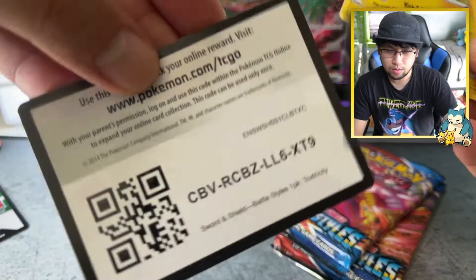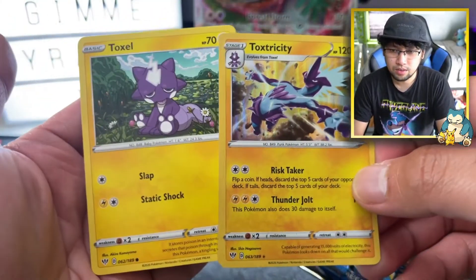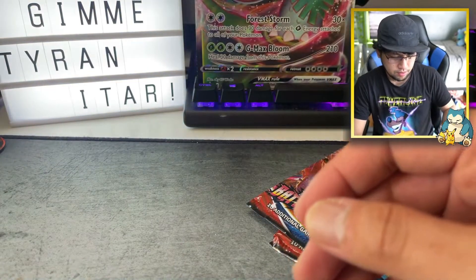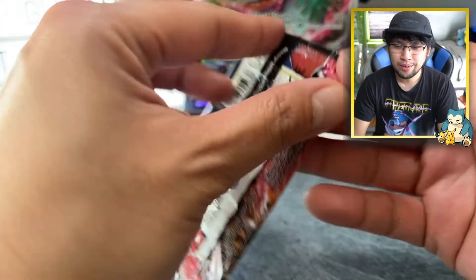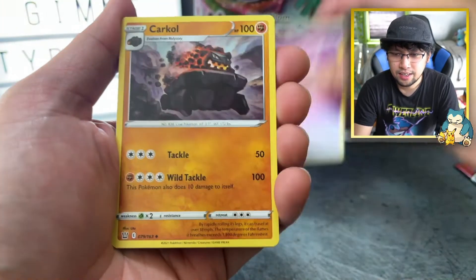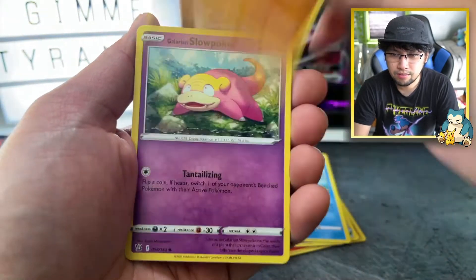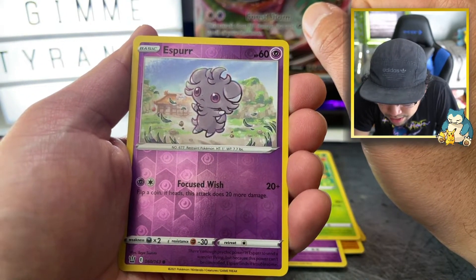This pack comes with Toxel and Toxicity holo from — I always say it wrong — Rebel Crash. Two packs — will two packs be enough to find that Tyranitar? Probably not, but hey, you never know. I thought I saw something crimped here, hold on a second. Psychic energy, Charmeleon, Galarian Slowpoke, Scyther reverse — I'm dead, please help me.